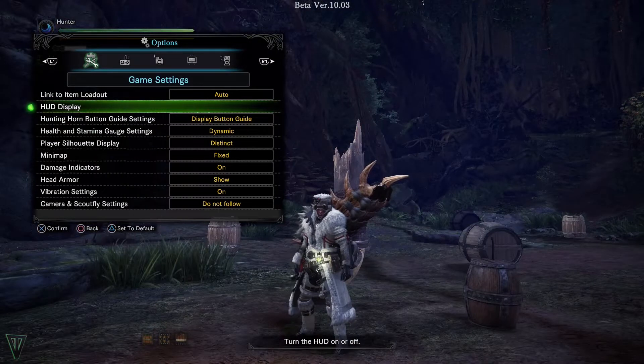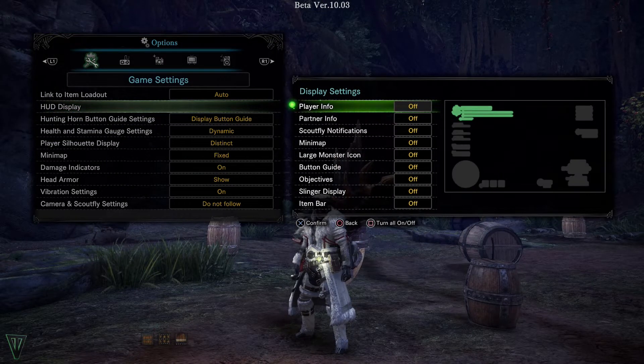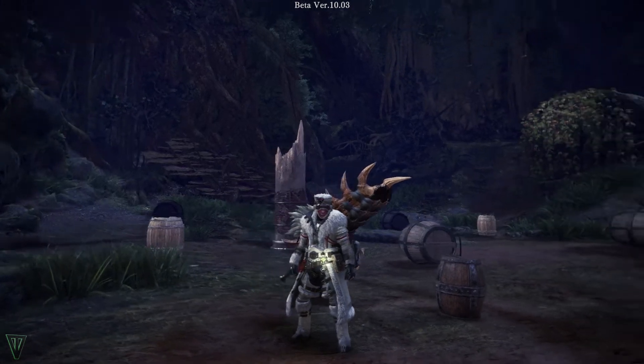Next, set up exactly how you want your HUD to look. You can't change the location of the items, but turning specific pieces on or off is amazing. No longer will 'damage taken was reduced' plague your screen.